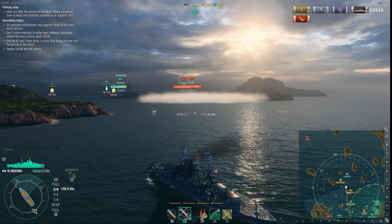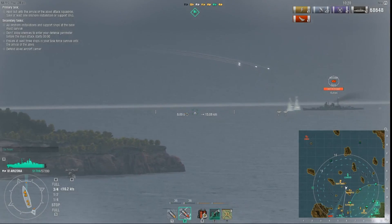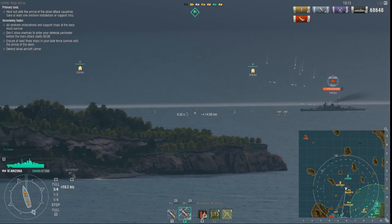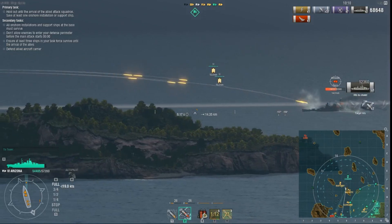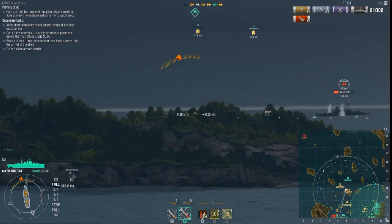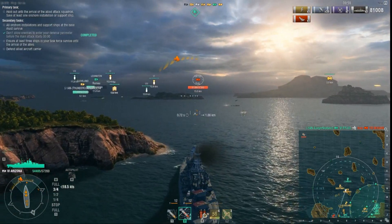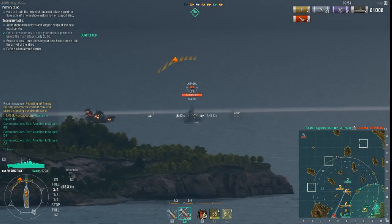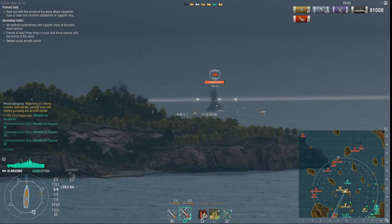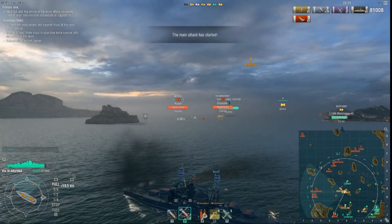We're all trying to focus fire this area. We're all moving back to protect the Lexington because we want to keep this guy alive. Having air superiority is a definite must in this game, and it did probably save our butts a lot more keeping him alive. The Mogami and the Scharnhorst are on this flank. Scharnhorst is a Tier 7 Premium Battleship — versus a Premium Tier 6 Arizona. I didn't know how I was going to fare, so I'm sort of running away because I still want to protect the Lexington. We've got to keep him alive.